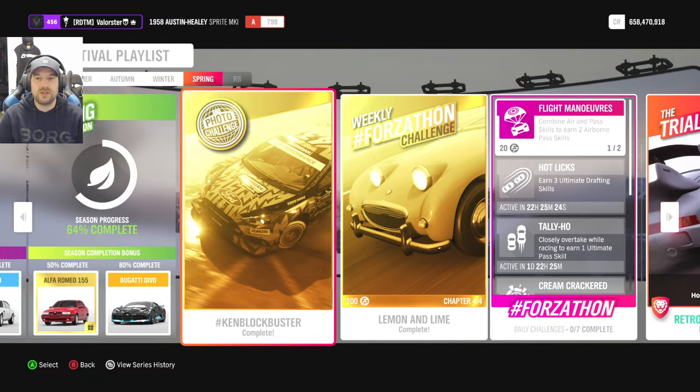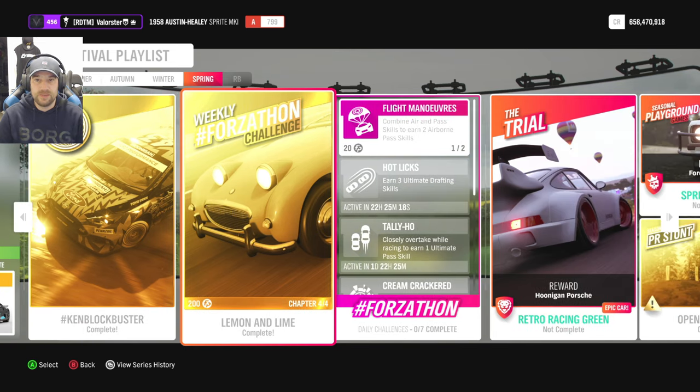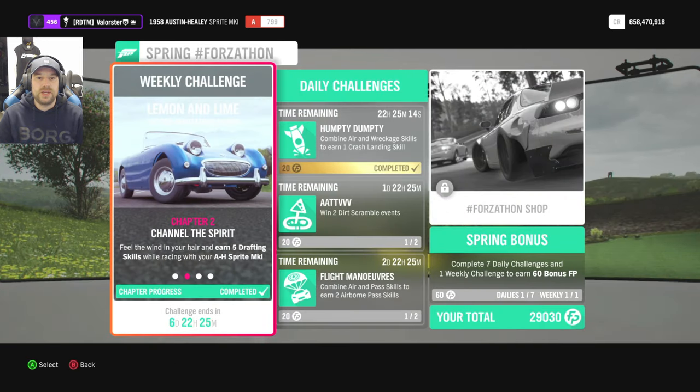Let's have a look at what we need to do for the challenge. It's all about Hoonigan — you need to take a picture in a Hoonigan car, so that's very easy. Then for the photo challenge, we need a smiley car, which is always fun.